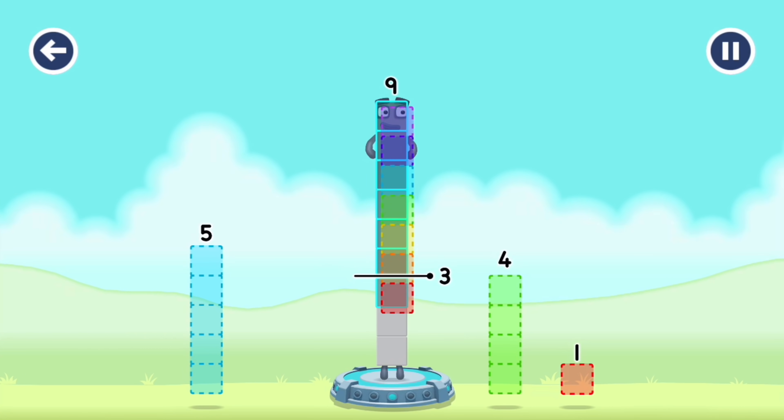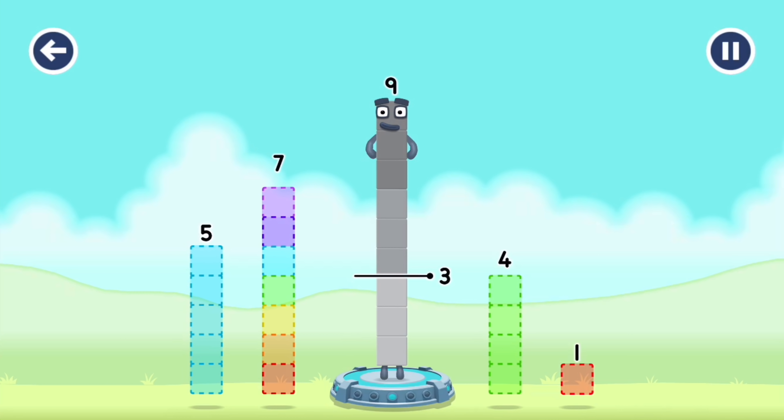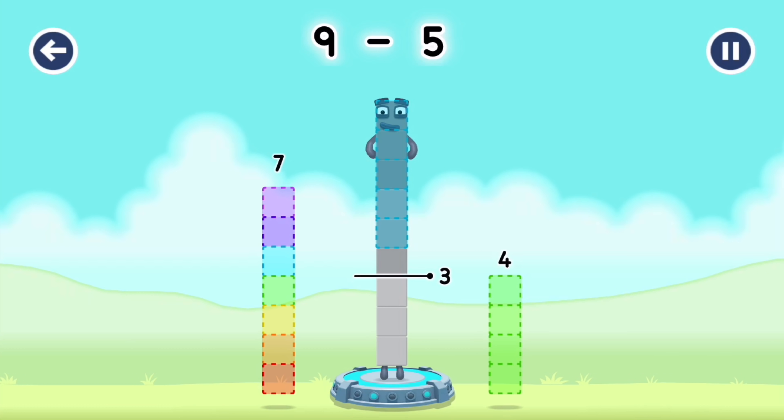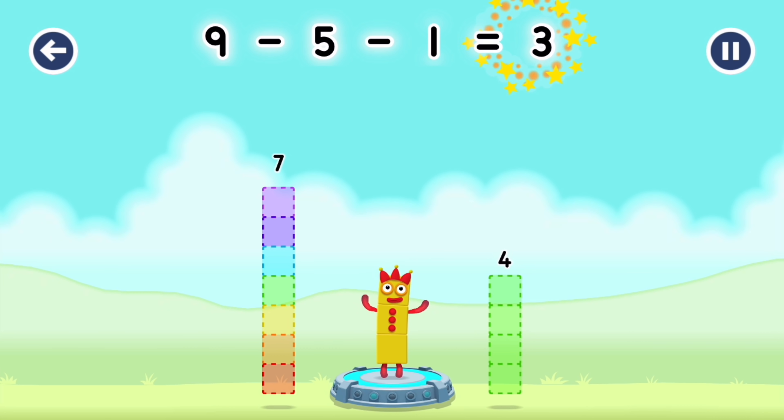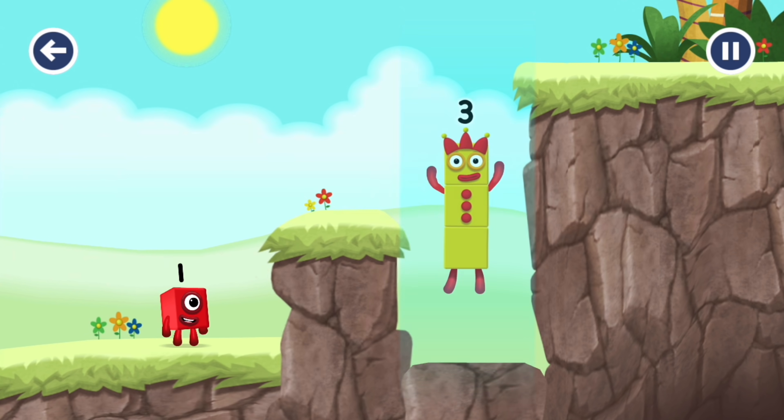7, 7. That's not quite right. Try again. 5. That's not quite right. Try again. 1. You solved it! 9 minus 5 minus 1 equals 3. 5 minus 3 minus 2 minus...